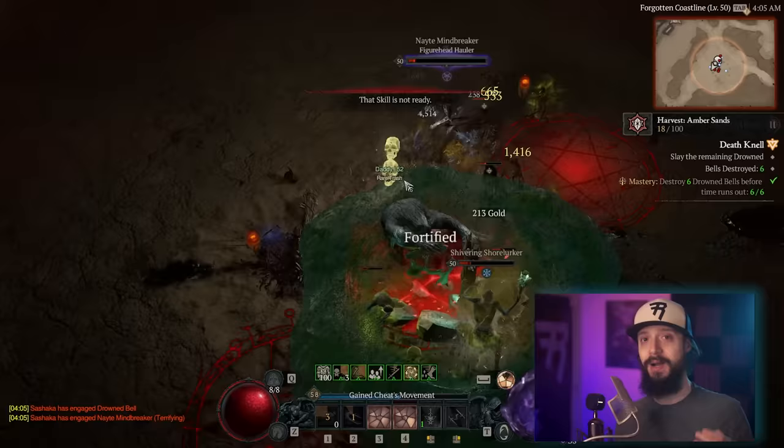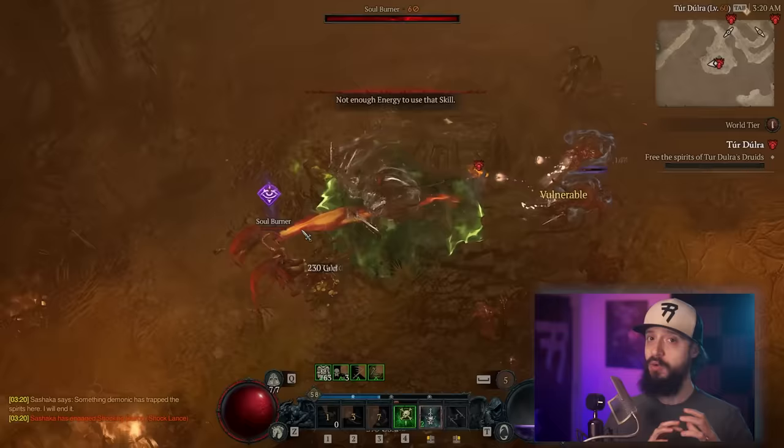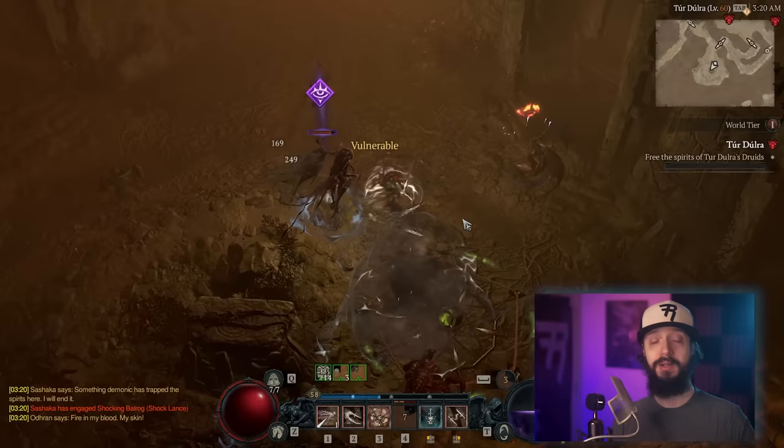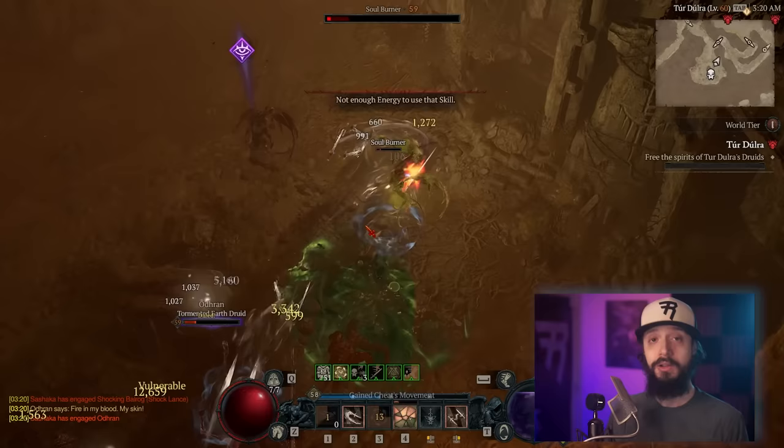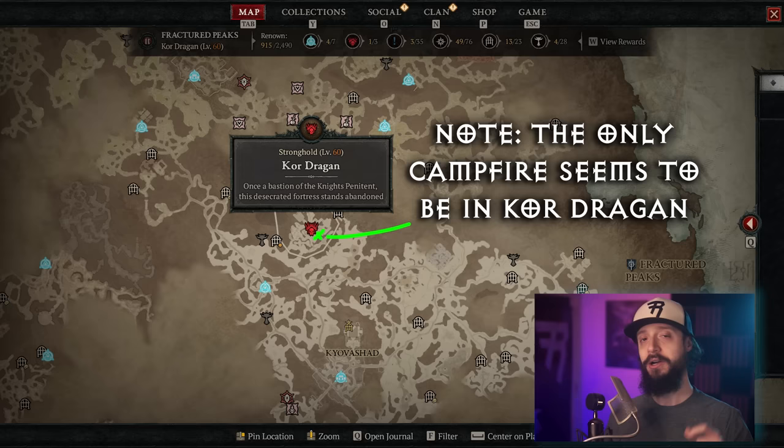Another thing worth doing is strongholds. There are only a few in the world, and once you've done them, that's it — they are unlocked. But you get a lot from doing strongholds: sometimes unlocking waypoints, towns, and dungeons, and they are worth a huge chunk of renown. Strongholds will sometimes have a little campfire within them — when you see that campfire, go light it. You'll get an XP boost, a short but significant XP buff.